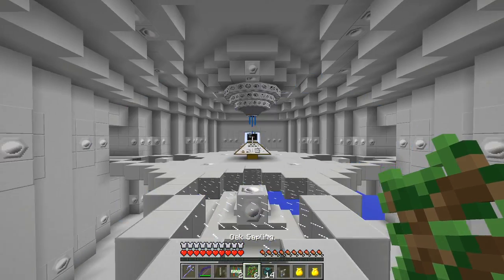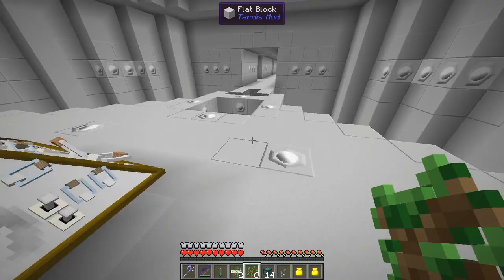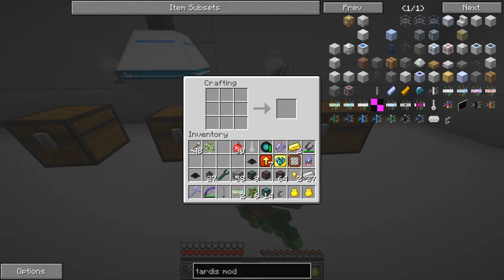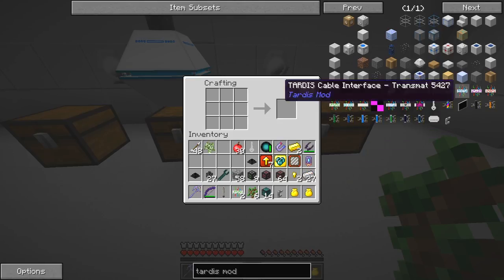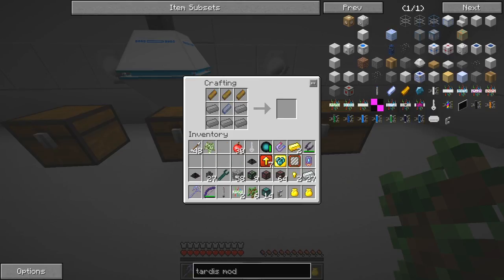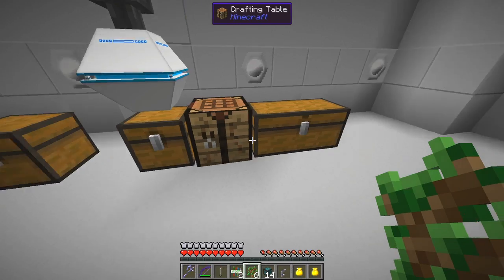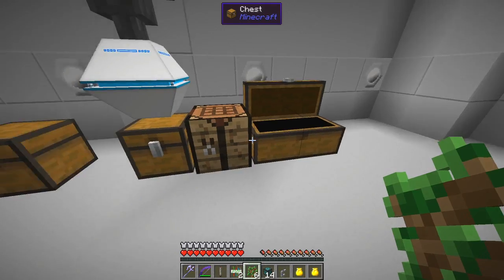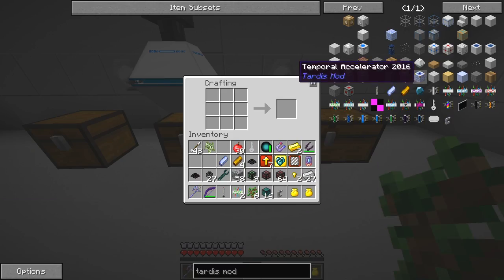Obviously I could have gone the fast way - to teleport. Now let's have a look at what else we've got in the mod. We've got these gravity lifts. So I'll make a gravity lift. What do we need? Three Dalek items and one of those. We've got enough iron I think.